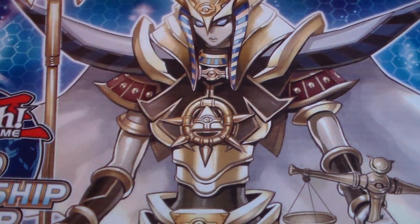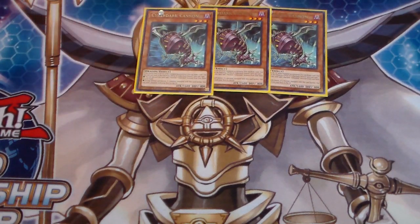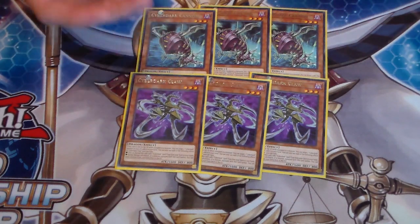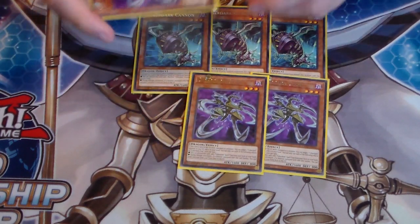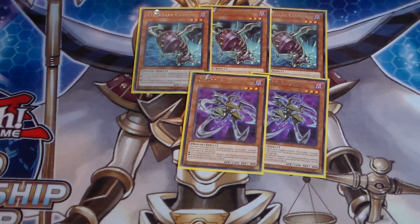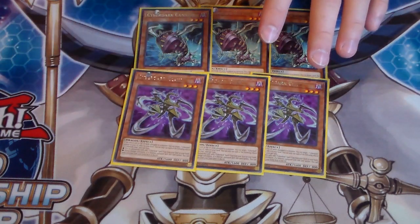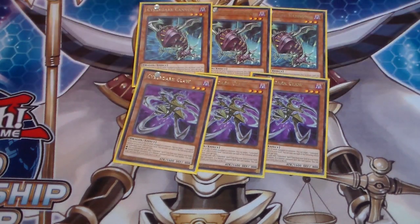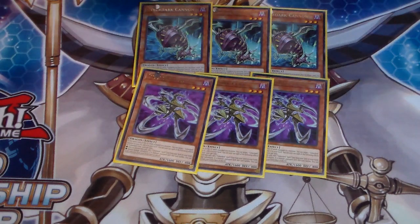Then we run into the new Cyberdarks - three Cyber Cannon and three Cyber Claw. They're very unique. Let me read Claw's effect. His first effect: you can discard this card, add one Cyberdark Spell or Trap card from your deck to your hand - that's amazing, you can add Cyber Dark Impact or the Field Spell. During damage calculation, if a monster equipped with this card battles, you can send one monster from your extra deck to the Graveyard. Claw is by far the better one over Cannon, but Cannon is just as good. With Claw, during the battle step you can send things to the Graveyard.